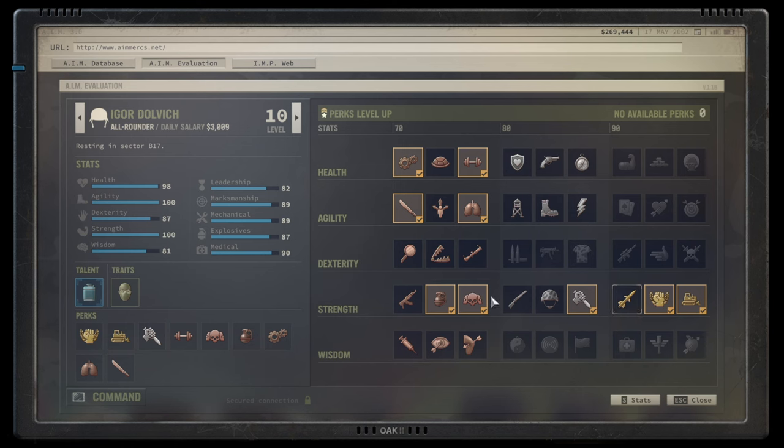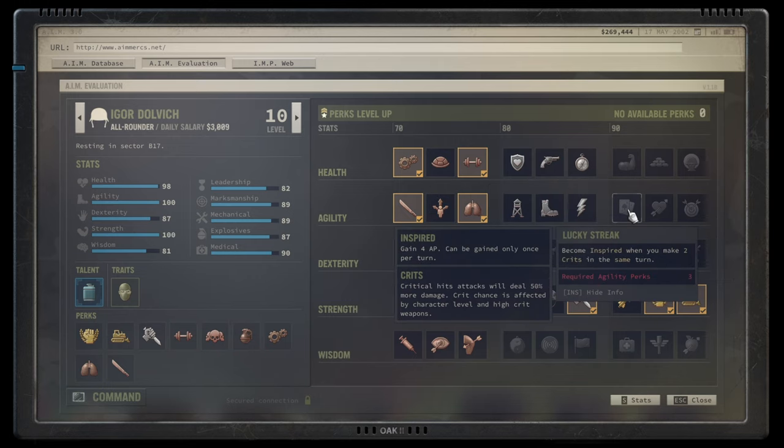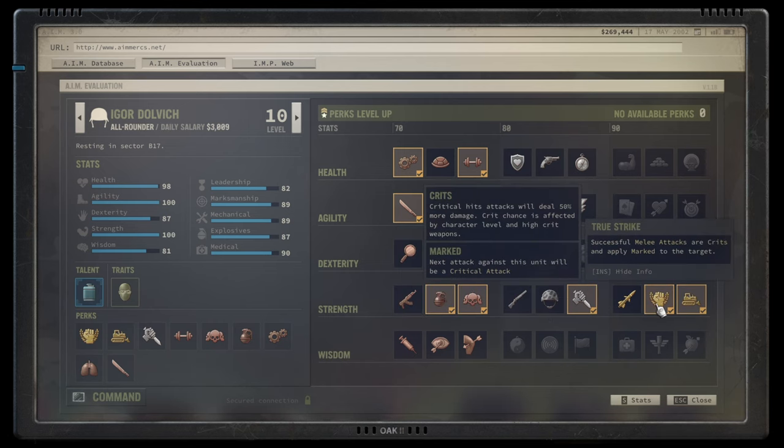Moving to the core of the build: True Strike. An absolute fantastic ability. Every single melee attack crits automatically and marks the target. Marked targets will apply another critical attack in the next attack action. You can quick attack a target and even if it doesn't die, someone else can take a shot and profit off it. If you have someone with Lucky Streak, they can take a quick shot, score the crit, and maybe get inspired afterwards. Your next attack will then also automatically crit no matter which weapon you're using. True Strike — phenomenal ability.